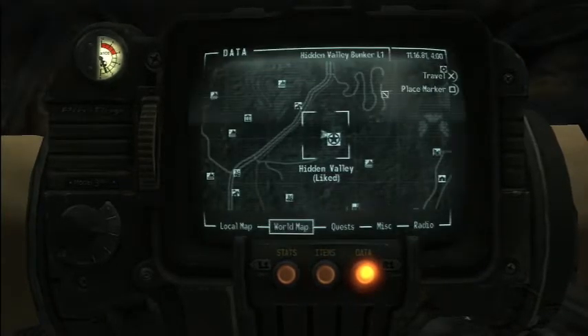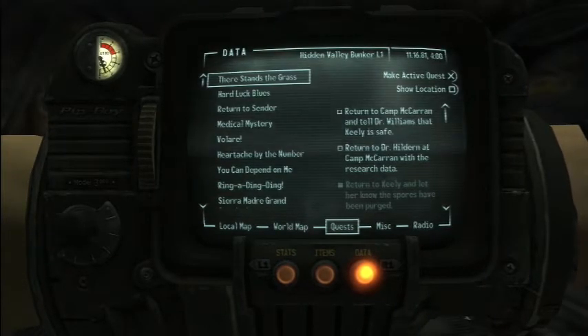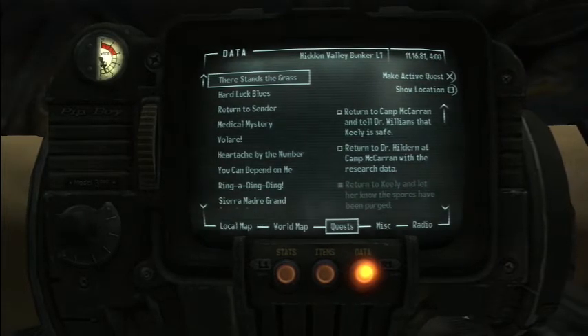This video's going to be a short one actually, I think we're going to end right away here. But we're going to talk about the quests and figure out what we want to do. We can do 'There Stands the Grass' — return to Camp McCarran and tell Dr. Williams that Keely is safe, and return to Dr. Hildern at Camp McCarran with the research data.